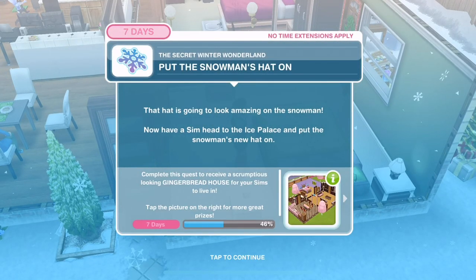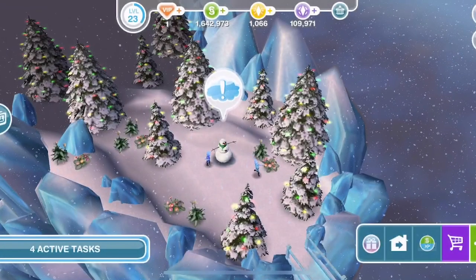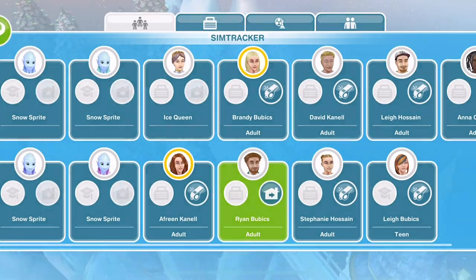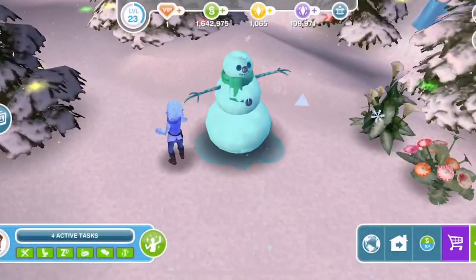Now put the snowman's hat on. The hat is going to look amazing. Have a Sim head to the ice palace - let's click on a snow sprite rather than going through the fridge, just for speed. Click on the snowman and put the hat on - that's one minute.